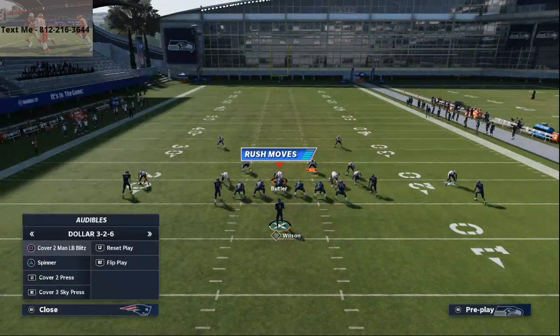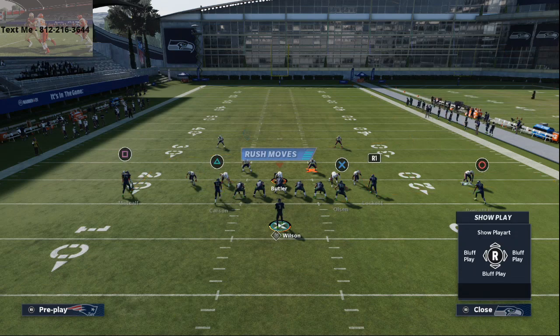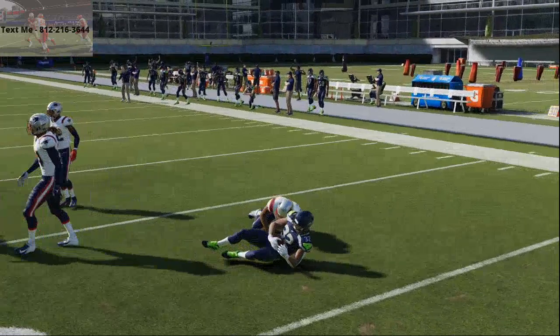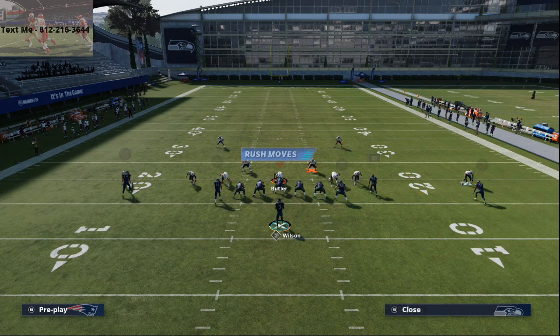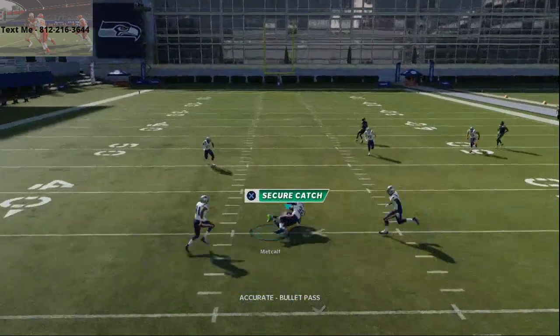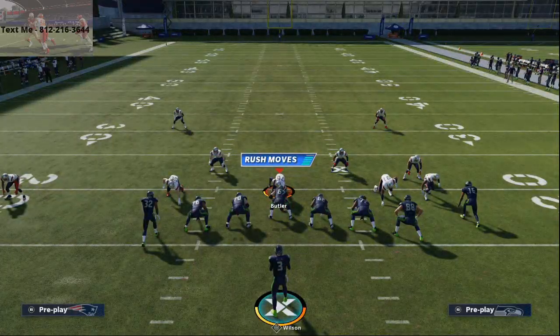If they're going Cover 2, you're gonna want to run this play because your underneath drags get such good separation. These little mesh drag routes — quick four or five yards — that's the play this year. In my opinion, the best offenses in the game are the ones that take the drags, work underneath, work the ball up the field, and make a read. I think that's why a lot of people are really liking this game — it really requires you to make a good read. Anyway, just wanted to give you this quick route combination out of the Gun Empty Chief formation.